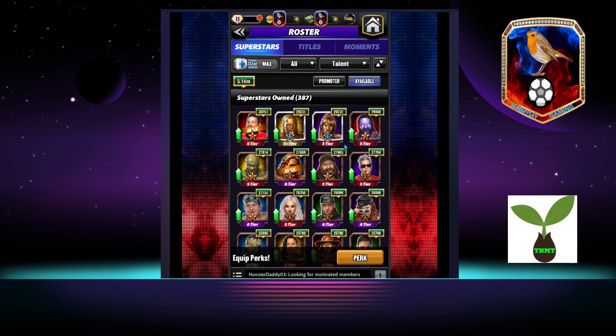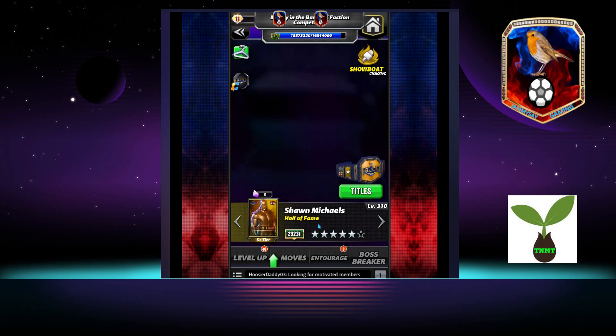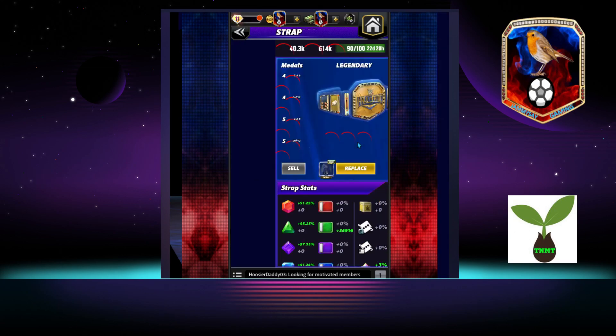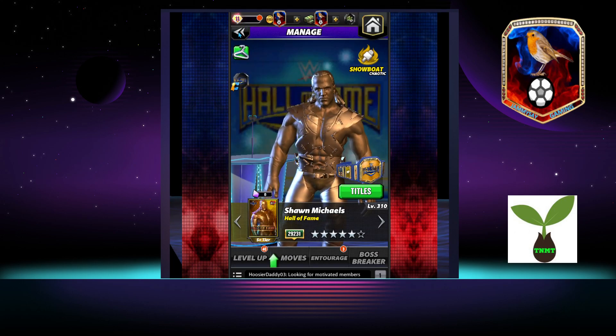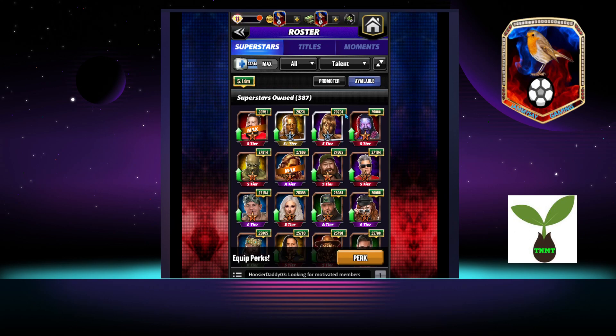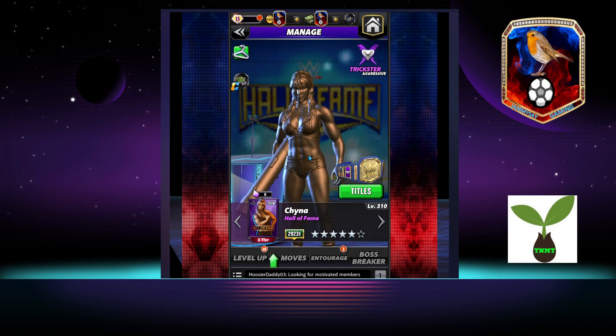With six-star silver now a thing, we made two moves just to get straight up into the new meta. Hall of Fame HBK — one of my favorite cards to use at the moment when I've got the Triple H Hunter's Medallion plate on him, so he smacks pretty hard. That was kind of a no-brainer for me. And then I did Hall of Fame Chyna as well, so that I have a six-star silver female.